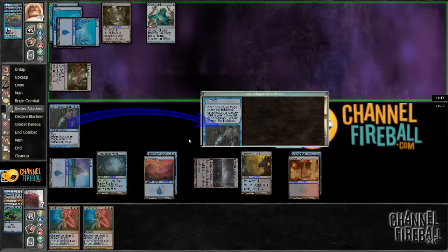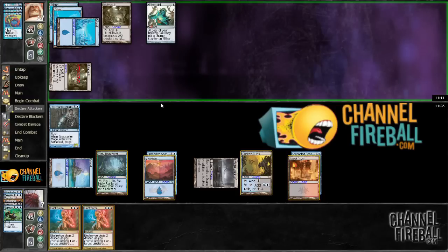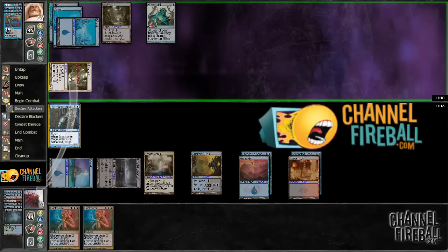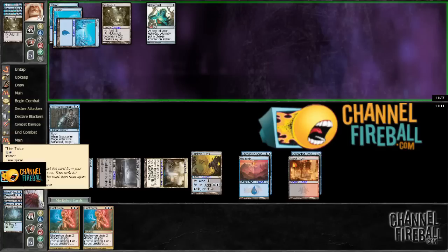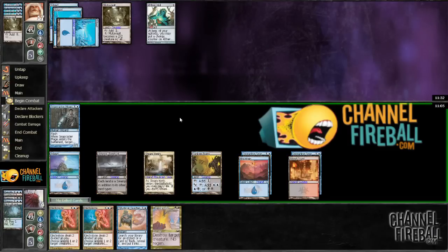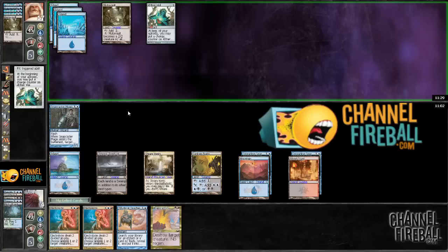Snapcaster Mage — I guess the Lightning Bolt. This is going to hurt but I think I still have to do it — get the Steam Vents here. All right, because this also allows me to cast Think Twice end of turn, because I kind of want the Snapcaster in play. Now I have two Electrolyze — okay, all right. So we are clawing back. I'm not going to attack with Snapcaster just yet. I'm going to wait a turn; I want to be able to cast Teachings first for some sweetness.